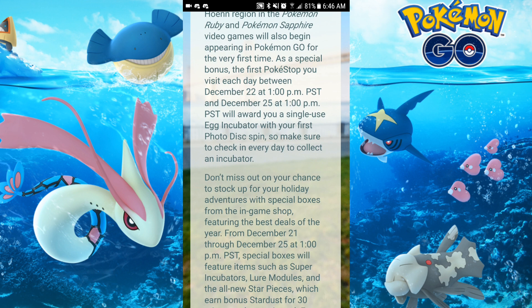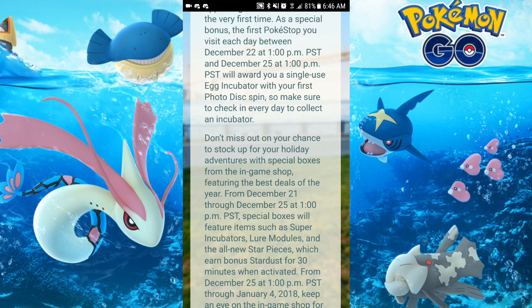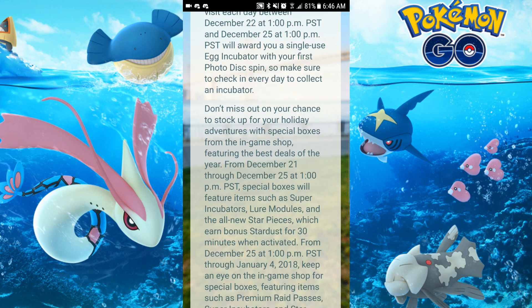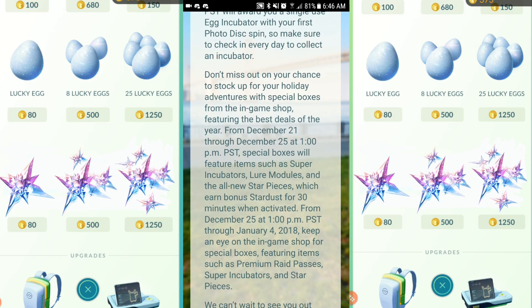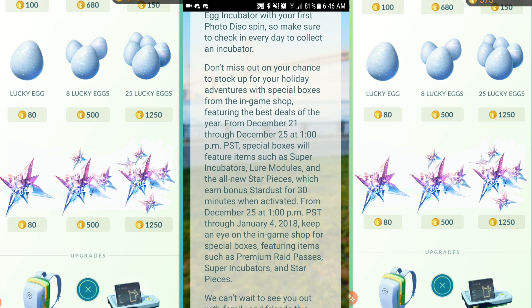Don't miss out on your chance to stock up on your holiday adventure with special boxes from the in-game shop featuring the best deals of the year. From December 21st through December 25th, special boxes will feature items such as super incubators, lure modules, and an all-new star piece which earns bonus Stardust for 30 minutes when activated.